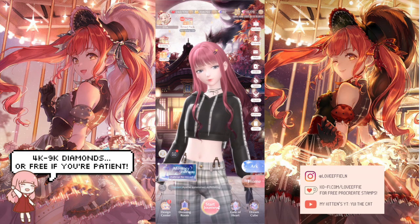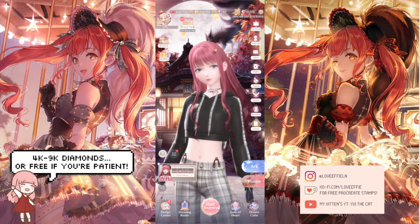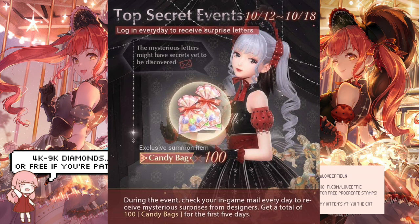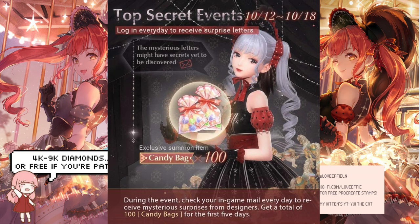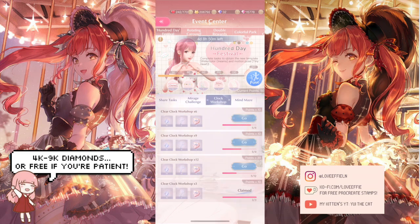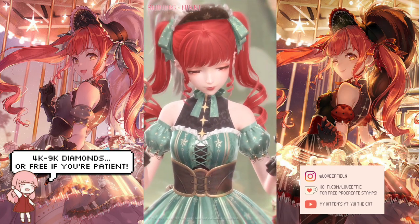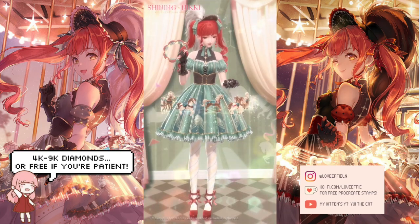Welcome back! Today we're talking about the new free event. The reason this event is technically free is because you get free tries every day — we already got some free candy bags, which go into the events where you can use them to pull on the pavilion. You get a total of 100 pulls, and it takes about 40 to 80 pulls to finish this event, so by the end you'll likely get it for free, or spend very few diamonds.